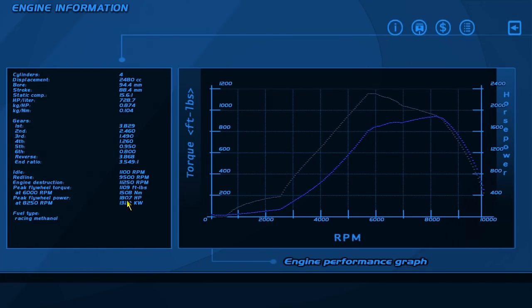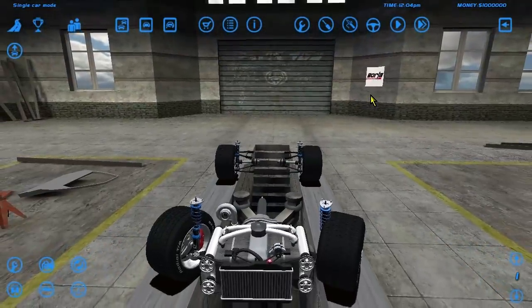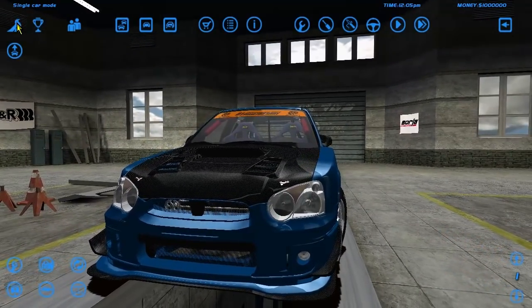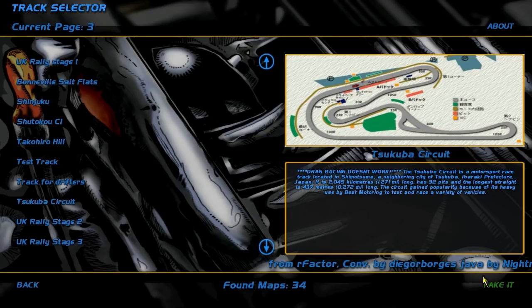It's got 18,000 horsepower, 15,000 newton meters of torque — as is the standard for Time Attack cars. This is a rally car, but I don't do rallying, so let's do some Time Attacking. This will be an interesting car. I hope it lives through Tsukuba Circuit because it seems like it might be a bit high-strung, this one.